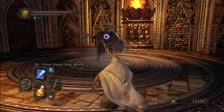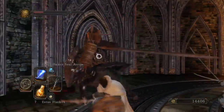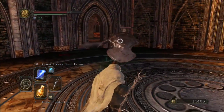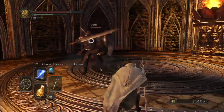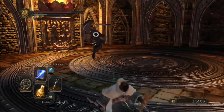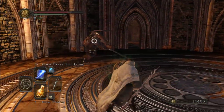So his movements are — he will ambush you and then he will do those three attacks. I just keep touching him but his attacks are easily blockable, but I try not to do that because I tend to lose stamina pretty quick.